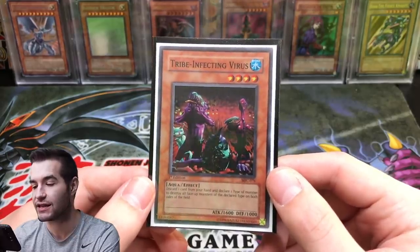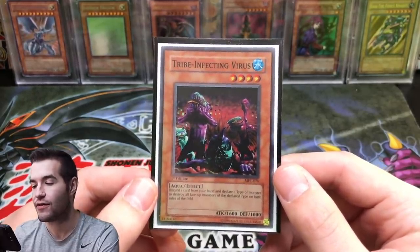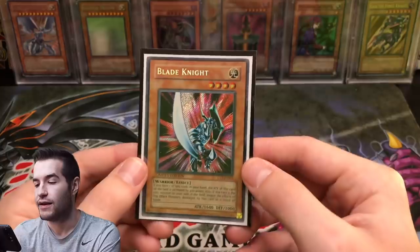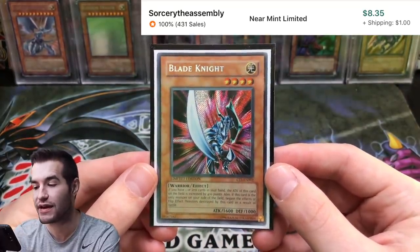Next we have Tribe-Infecting Virus, first edition from Magician's Force. There aren't many versions of this, so I think this is clearly the number one version. There are some commons and I think a Dark Revelation version, so first edition Magician's Force is definitely the go-to.